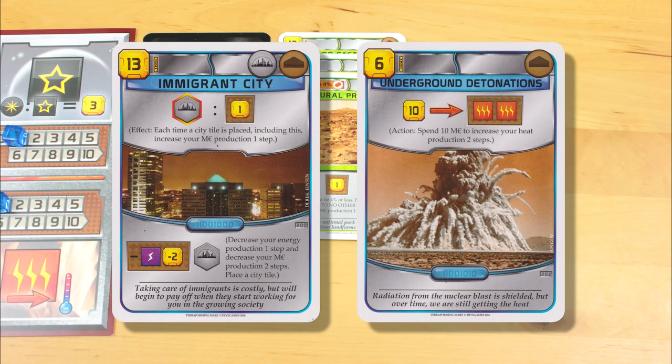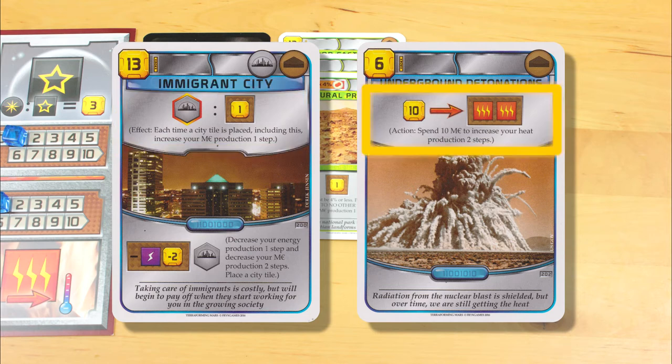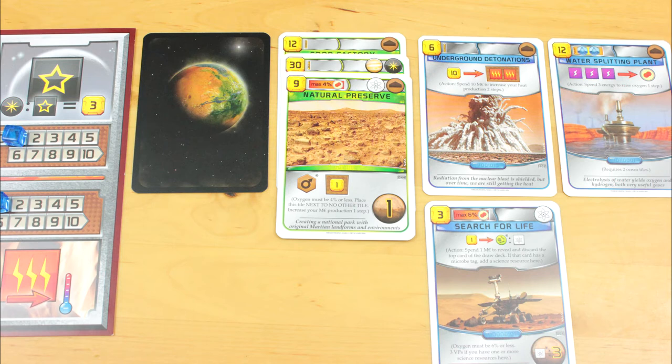And finally, the blue cards have either a passive effect that gets triggered when something else happens, or an action that you can trigger on your turn once per round. You play your blue cards face up and spread out, so that you can see all of the text on them. When you want to fire off an action, you put one of your cubes on the card to remind yourself that you've used that card's action this round.